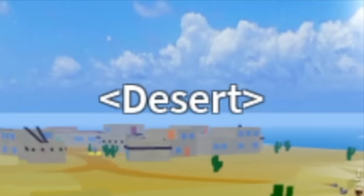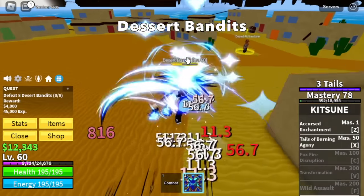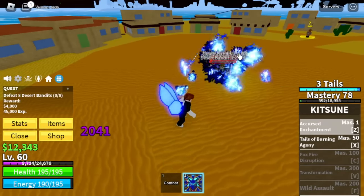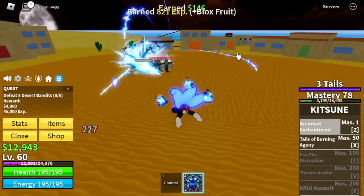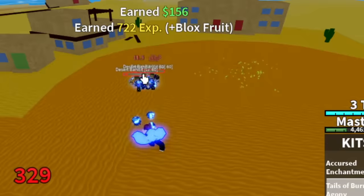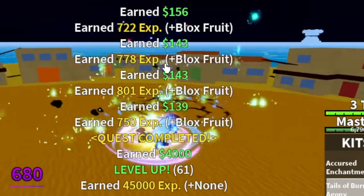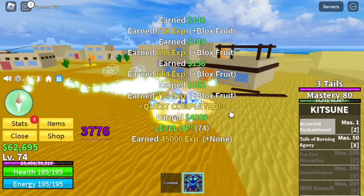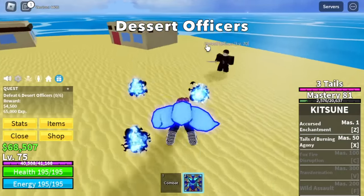Next up is the Desert. Desert bandits are our target — nothing really new. Just use your left clicks. Check that out — the burning effect every time you have three tails. Don't worry about filling up the meter; it's really easy to fill it up. Making things fast because it's kind of repetitive here.